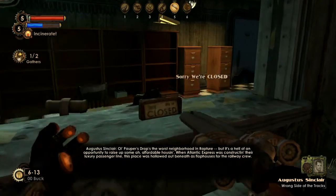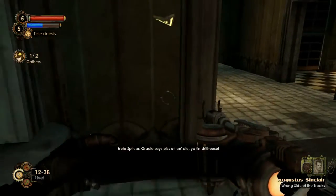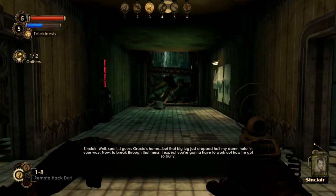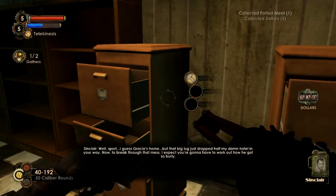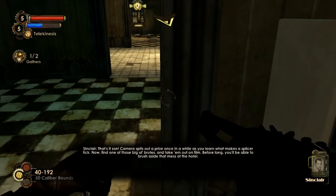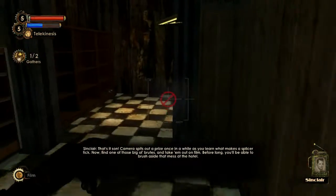When Atlantic Express was constructing their luxury passenger line, this place was hollowed out beneath as flop houses for the railway crew. Nobody was supposed to reside down here long term, but when you're broke in this town, you're not exactly swimming in alternatives. Well, I guess Gracie's home. But that big lug just dropped half my damn hotel in your way. Now to break through that mess, I expect you're gonna have to work out how he got so burly. Since you already laid your hands on a genetic research camera, this next part will be easier. Camera spits out a prize once in a while as you learn what makes a splicer tick. Find one of those big old brutes and take them out on film — before long, you'll be able to brush aside that mess at the hotel.